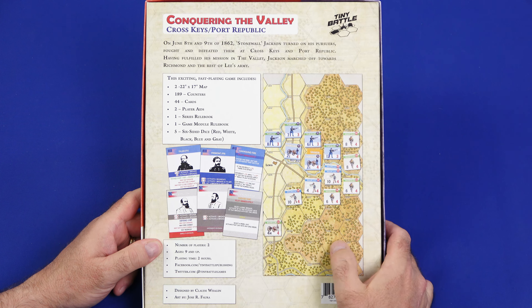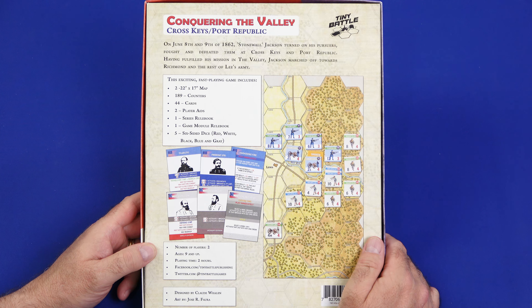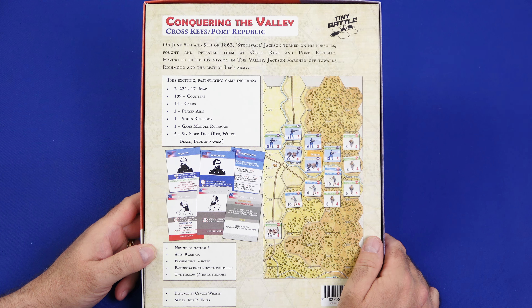You can see an example of the map, the counters that are going to be in the game, as well as the cards here. The components include two 22 by 17 inch maps, 189 counters, 44 cards, two player aids, one series rulebook, one game module rulebook, and five six-sided dice. The game is for two players, playing time is two hours, and it is for ages nine and up.